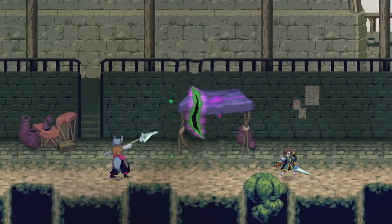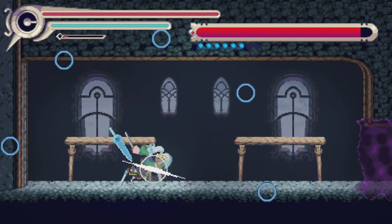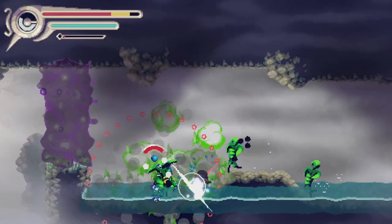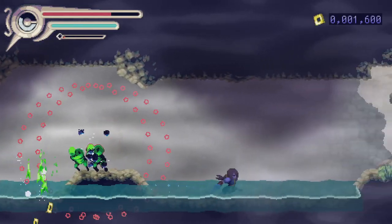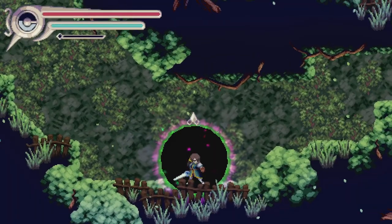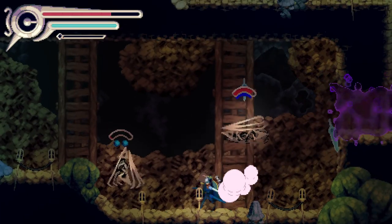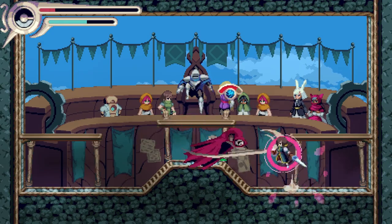I just wish Vernal Edge went deeper with these concepts and used them to create an alternate path and true ending. It's a shame they didn't, because the story certainly lends itself to going off the rails and offering Vernal an alternative to revenge. With so much left on the table, I bet there's some DLC down the line — there's just got to be more to this story, and it's a testament to the game that it left me wanting more.